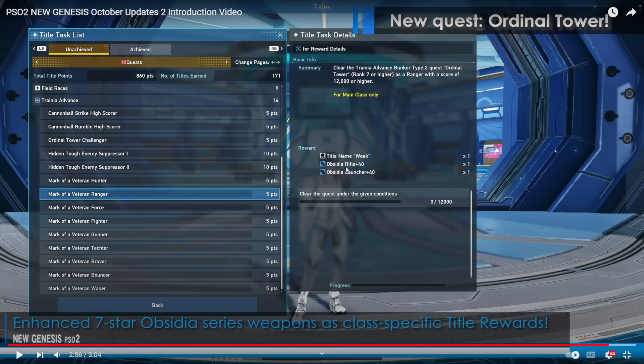This is how I know that there are high ranks — because right here it says: clear the Trania Advanced Bunker Type 2 Quest Ordinal Tower rank 7 or higher as a Ranger with a score of 12,000 or higher. And that is how you get the title as well as your Obsidian Weapons. It's the same for Hunter, Ranger, Force, Fighter, Gunner — all the classes. Every class has the exact same requirement: you will need to go to rank 7 or higher and get 12,000 points.